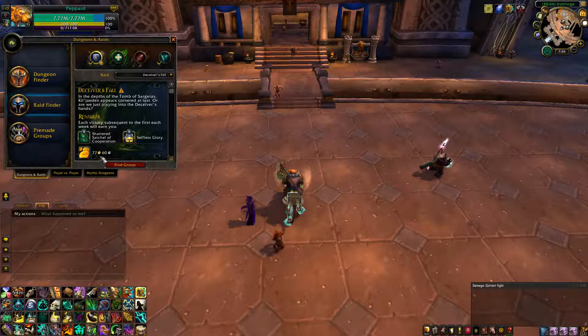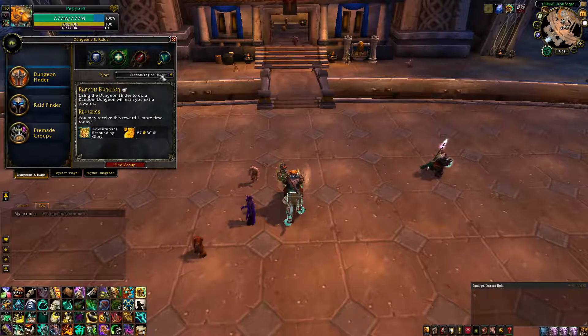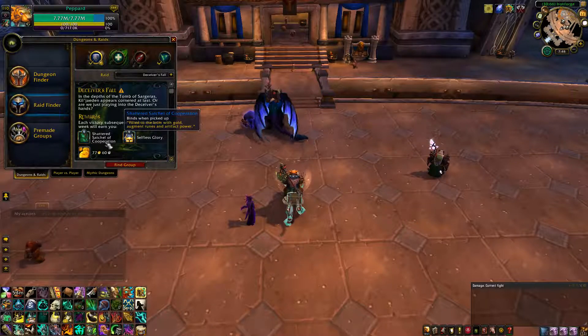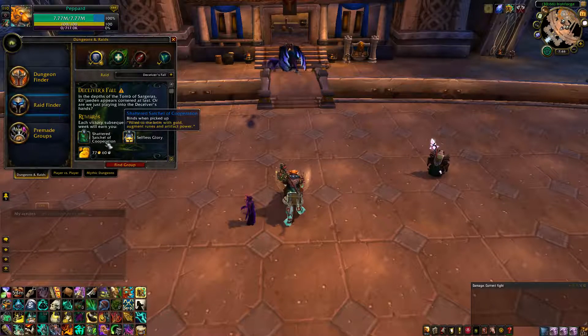The next way to make gold is to run daily heroics. Sometimes if you are a tank or healer you can get the Shattered Satchel of Cooperation, which can contain over 600 gold. Most classes can tank or heal, so use your off-specs and bear with it — you can make a lot of gold that way.